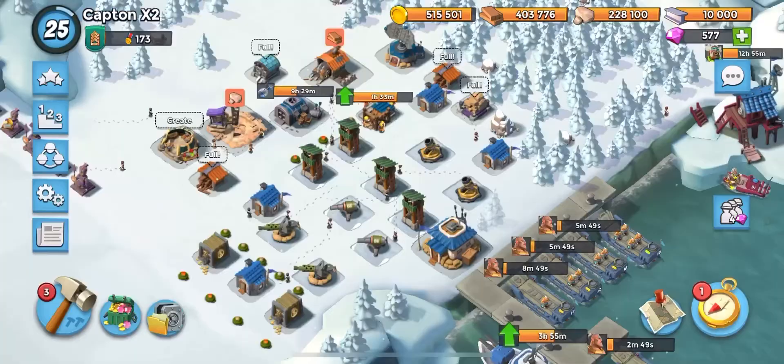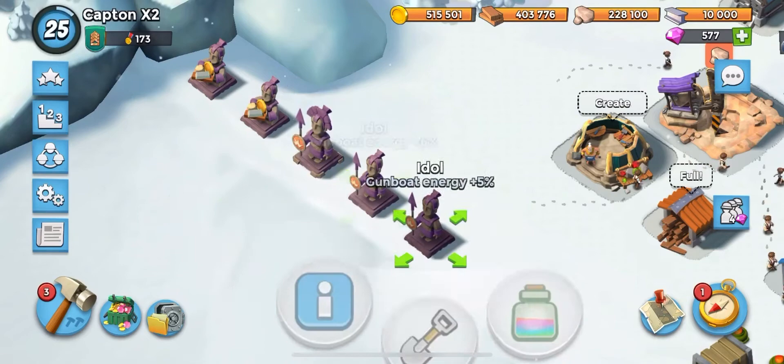That's how you beat Hammerman level 30. I did have a couple of — as I said — three Gumbo Energy, so I had a little bit of bonus Gumbo Energy. But even without those statues, I'm pretty sure you can have four total Shock Bombs. So you should be able to do it regardless of what statues you have. Alright, thanks for watching.